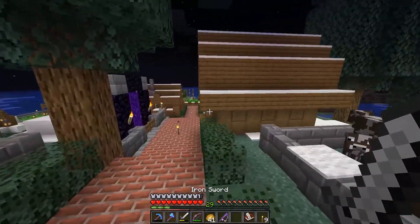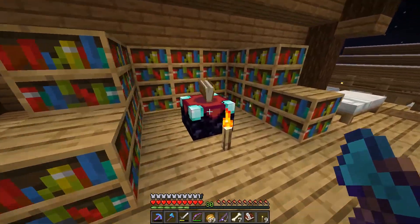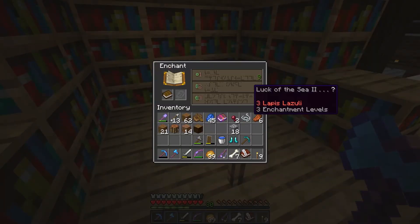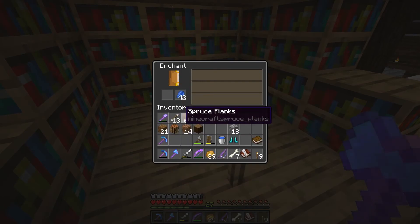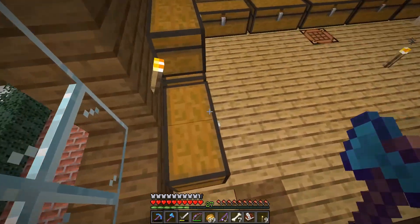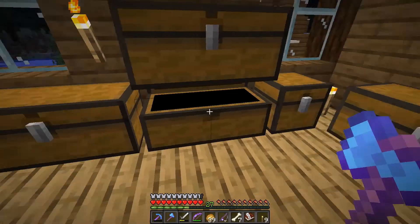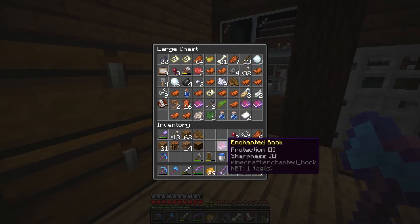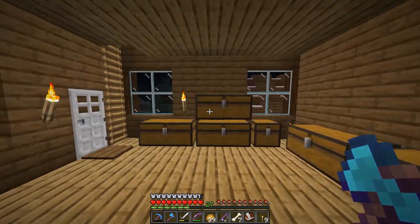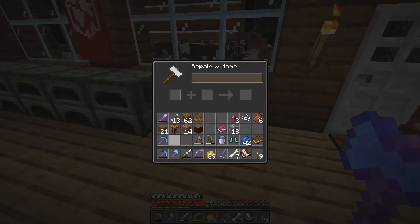Let's go kill some mobs real quick and try to get that level 30 back. We've got 30 levels now. Luck of the sea? No thank you. I want to try to get a sharpness book. I guess we'll go with efficiency 4. I did some fishing off camera — I have sharpness 3. That's the book I have, so we're going to put that on the axe. I don't have any unbreaking, so we'll have to work on getting some unbreaking for our pickaxe.